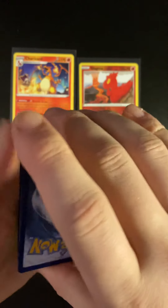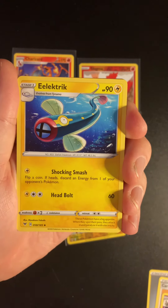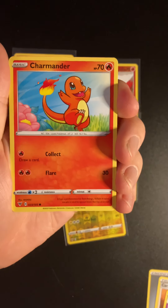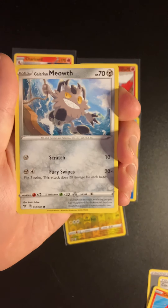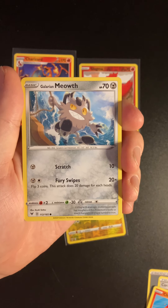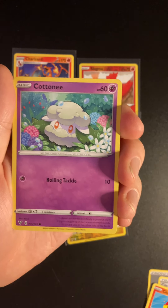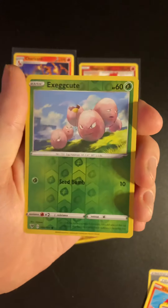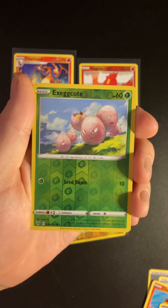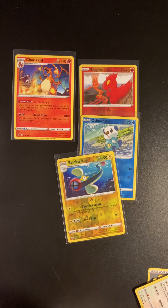We have a metal energy. We have a Kecleon, a Dustclops, an Electric, a Taillow, a Charmander — very nice, so we've got a Charmander, Charmeleon and Charizard in today's pack opening. We have a Wooper, a Galarian Meowth. Come on, give me a reverse holo I do not have in my binder — a Cottonee. Give me a reverse holo I do not have — an Exeggcute, unfortunately I do have that one in my binder. The last card of the last pack of the video is... an Exploud regular rare.